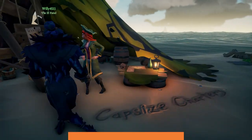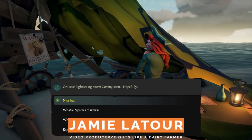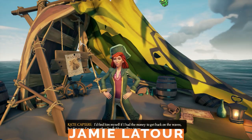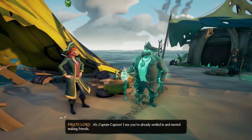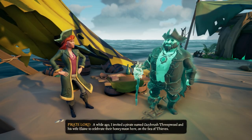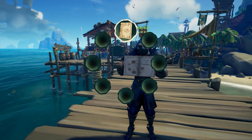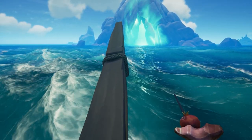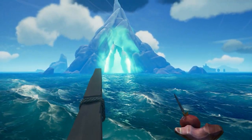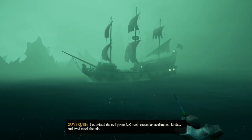First things first, you're gonna need to find Kate Capsize, who is located on the shore of any of the outposts. Vote to start the adventure, and this will trigger a bunch of dialogue between her and the Pirate Lord, setting up the story of Guybrush Threepwood being trapped in the Sea of the Dam. After all the yakking is done, you'll be given Kate's logbook, and a portal will open up in the nearby archway out in the water. Sail your ship through the archway, and you'll be on your way to Melee Island.